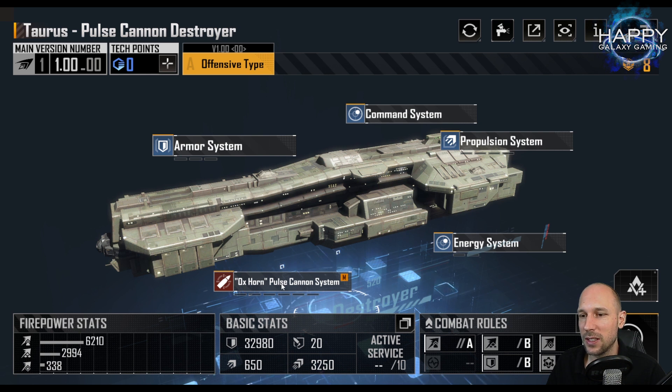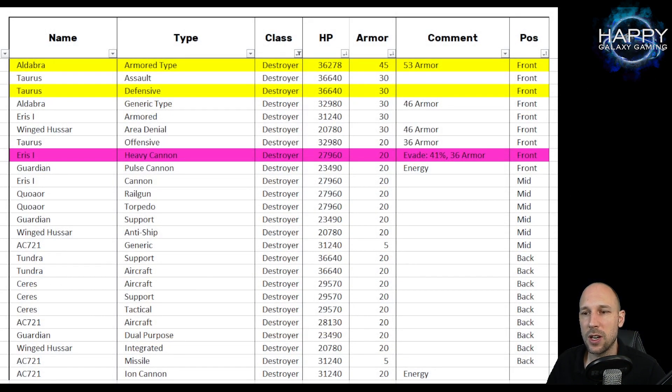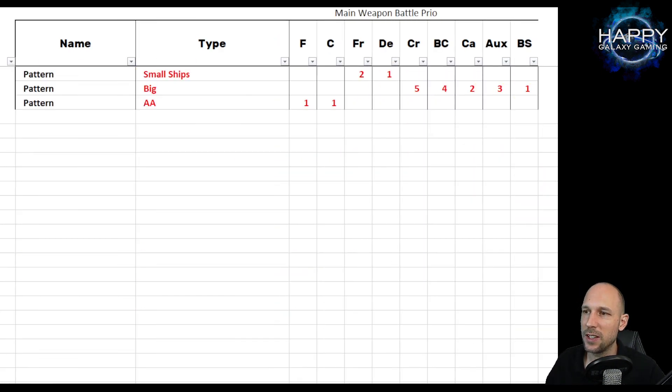The classic is the Taurus, but I only have the offensive type at the moment. It comes with an energy weapon system so even the basic version is still reasonable, but it is definitely not as good as the defensive version or the Aldebra. It does some decent damage, but that doesn't help if your ship is getting destroyed too quickly.